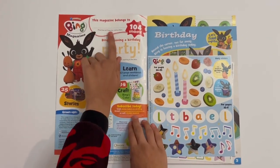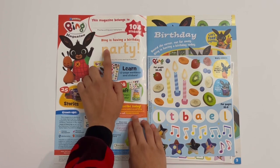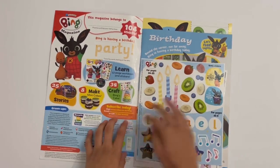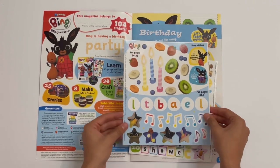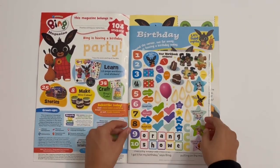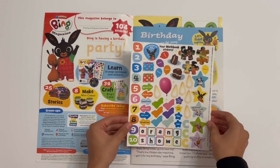The first page you've got is where you just write your name. And this one says Bing is having a party, so you need to trace the letters starting with the dots. Then you've got two sticker sheets — there's one and there's two. These are the workbook stickers.